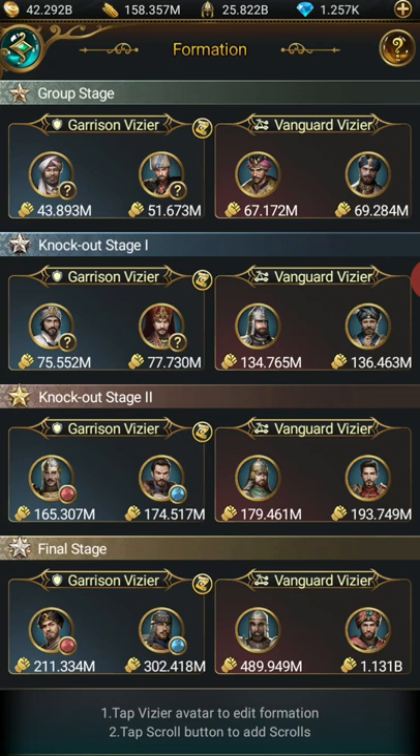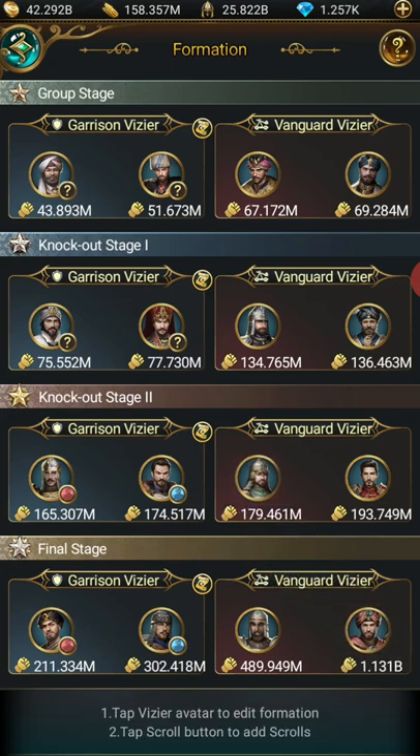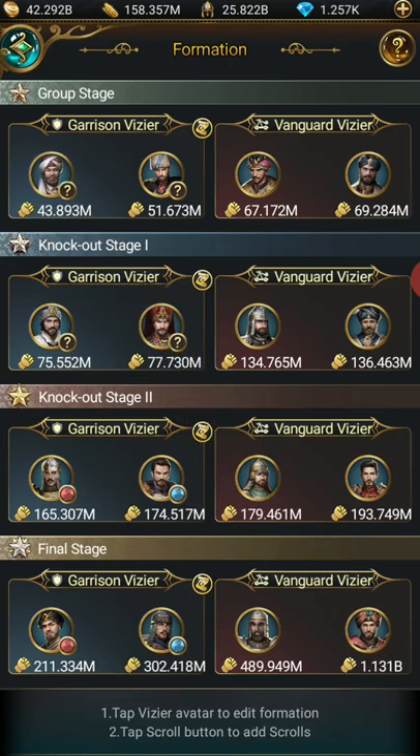Now let's say they weren't set up like that and you needed to switch them around. You tap them and you'll see that fire red. Now you can choose somebody from the bottom, but you don't always want to do that. So if you want to move them to a place that's already fulfilled and switch places with them, you're going to tap them and they'll switch places. You can flip even the two furthest away like that.